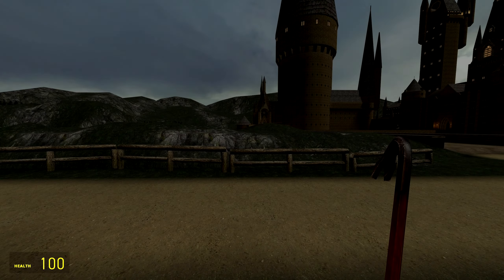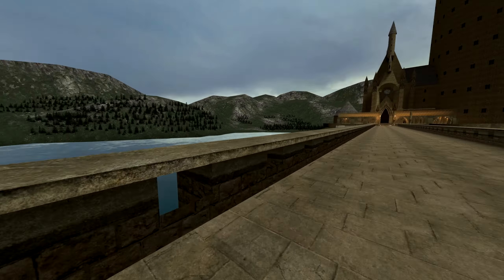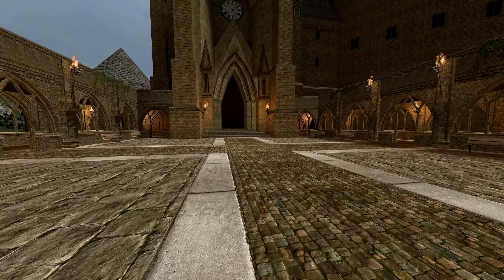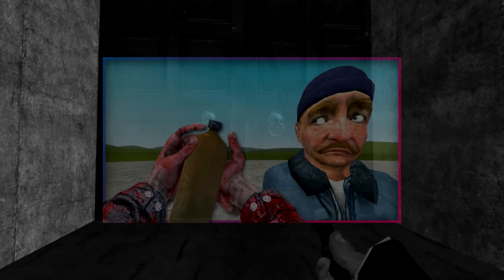Now, having said that, guys, I do just want to explore a bit of this map because it is massive. And there it is, guys — Hogwarts Castle, the school of witchcraft and wizardry. This map is used in a lot of RP servers. I've actually played on the RP myself. It is absolutely hilarious. I recommend giving it a shot. But we're not here to play roleplay. We're here to do some spells. Here's Gryffindor's homeroom, which we don't want to be in because Gryffindor.